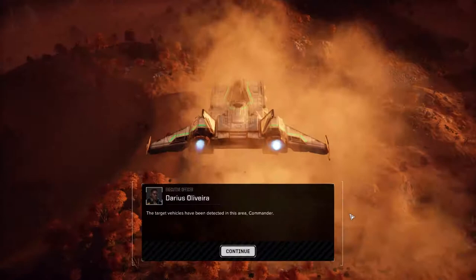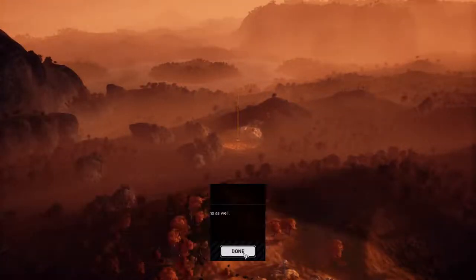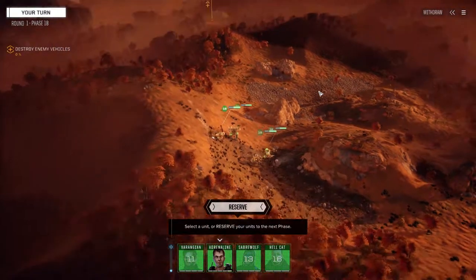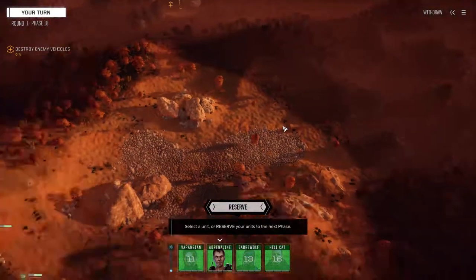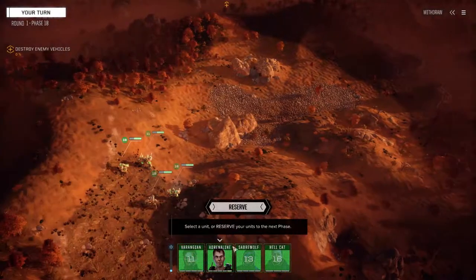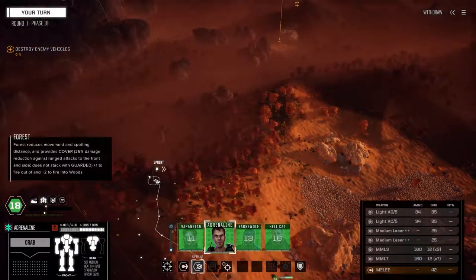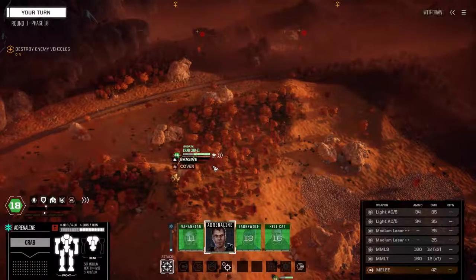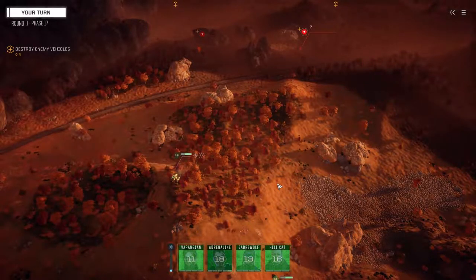Alright, here we go — four mechs on the ground. I know this map fairly well; there are some pretty good spots where we can target these guys without having to worry about return fire. I'm interested to see what the rendering is like on this one. The last mission we had some problems with stuttering when mechs were moving. I'm hoping this one ends up being a little better. It's probably the jungle map, and we have issues with the sound on the jungle map too.